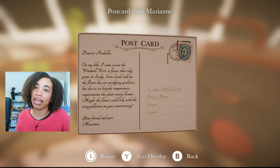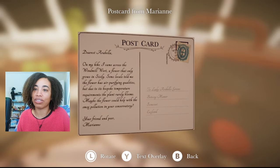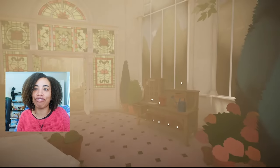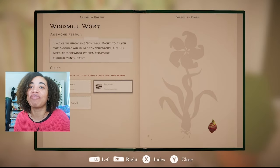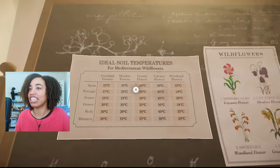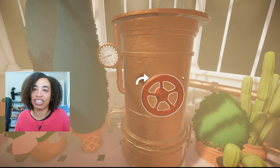Postcard from Marianne: on my hike I came across the Windmill Ward, a flower that only grows in Sicily. Some locals told me that the flower has air-purifying qualities, but due to its bespoke temperature requirements the plant rarely blooms. Maybe the flower could help with the smart fishing conservatory. Okay, so we know it's in Sicily. I remember from the demo — I know it was about 60 degrees. So it's 60 degrees. Let's turn it to 60.